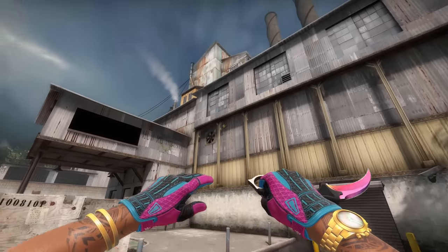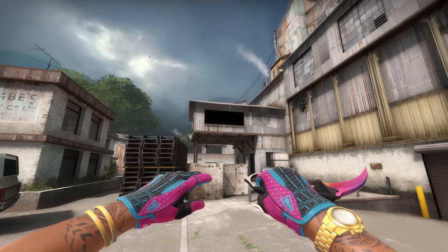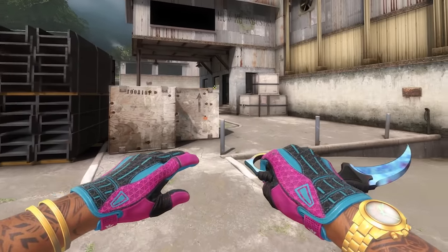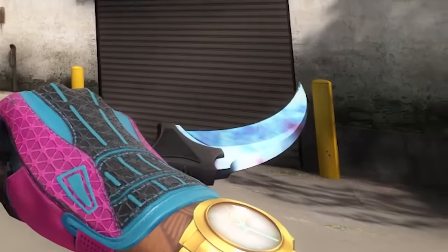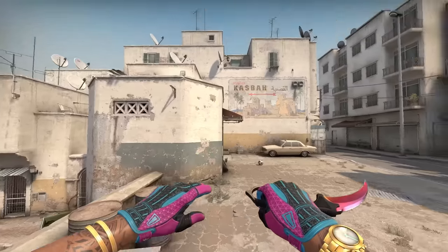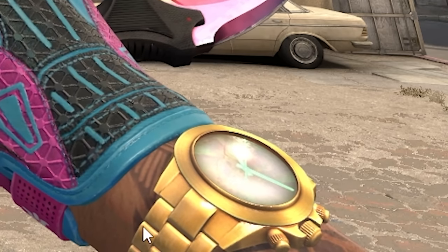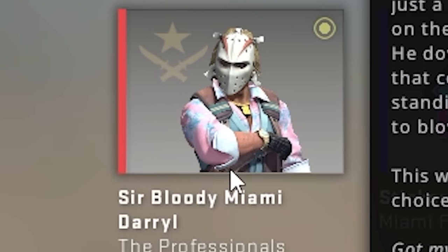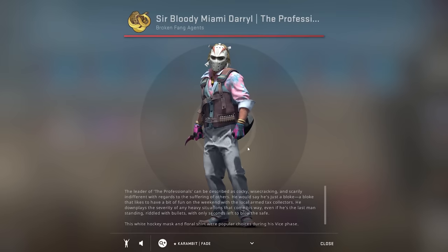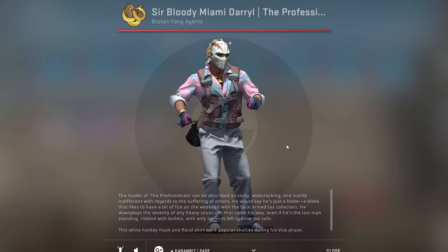The gloves I'm super satisfied with — they look perfect. There are actually a few other knives that I think might fit better, but they're just so god-awful expensive. One of them would obviously be the Karambit Blue Gem, which I think fits insanely well. You're fitting blue with blue instead of the pink and gold, but this knife, sadly, is like $2 million, so obviously that's not going to happen. You can see the knife-glove combo is very, very nice. You have the pink from the glove, the pink from the knife, and the yellow from the agent skin I'm using, which is the Sir Bloody Miami Daryl, who also has these very nice vibrant blue and pink sort of neon colors. Remember, it's not only what you see — it's what the others in-game see as well.